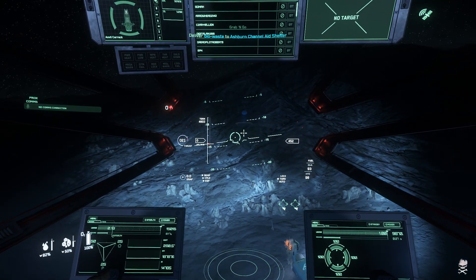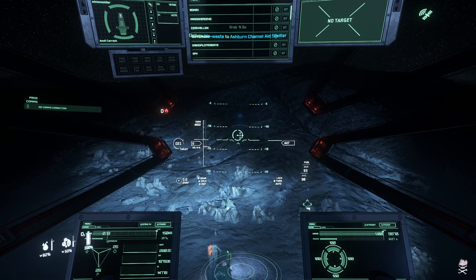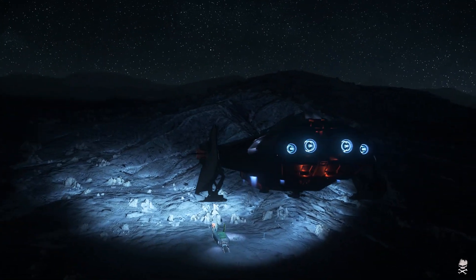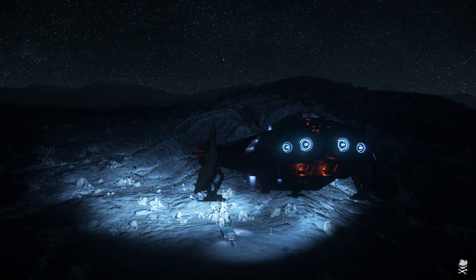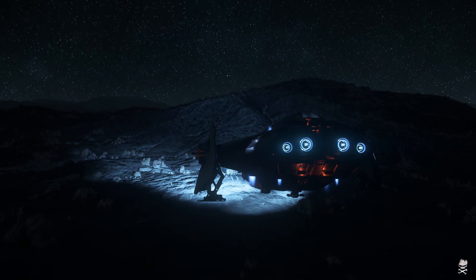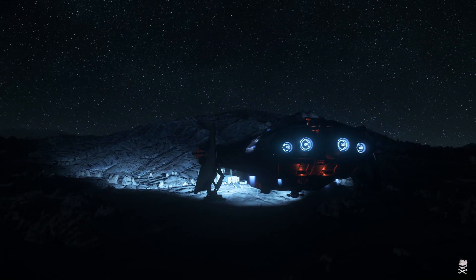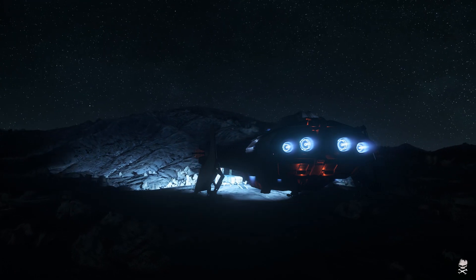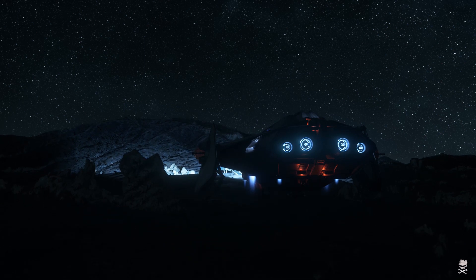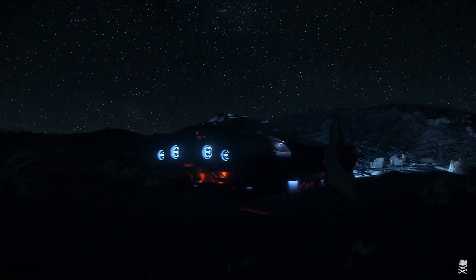Unfortunately, there are some mistakes that CIG still hasn't learned from, and I'm going to highlight one of them. This is something that can be easily fixed — it's not a page-one rewrite, get rid of the ship, do it again. But the lighting system on the ship is insufficient. This is a known problem with a lot of ships in Star Citizen. When you're trying to land the ship in the dark on uneven terrain, it is something of a nightmare — really trying to spot the terrain and see the relief of it.